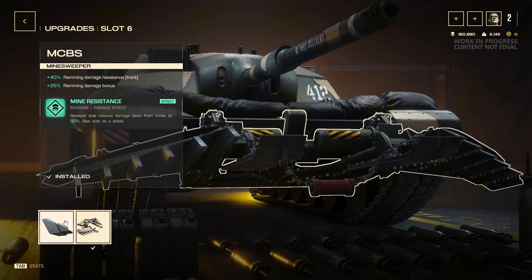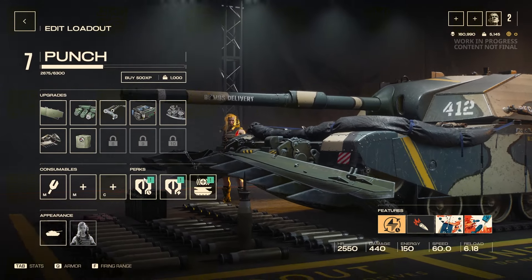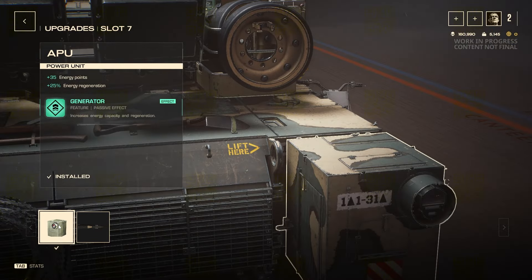I've chosen the ram build — it makes ramming more advantageous. A faster repair kit helps too because you're always losing a little hit points regardless of how you play, and more hit points means you're more likely to successfully ram. It all has good synergy. For slot seven, you get a chance to upgrade energy regeneration for the first time — an ability-based defender shouldn't have to wait until slot seven for an ability benefit, in my opinion.